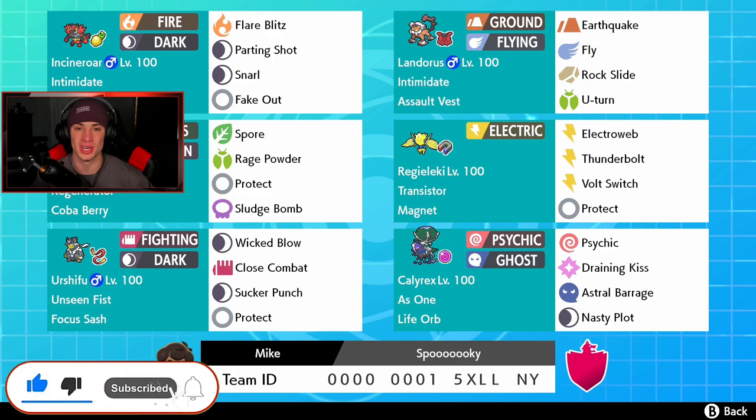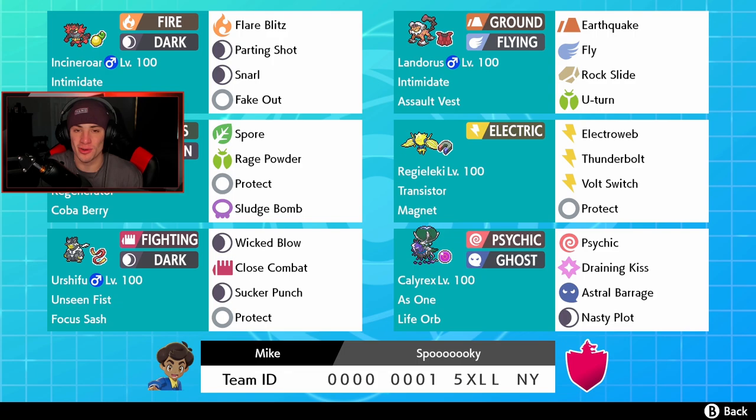Rocking out on this team, getting started in that top left corner like we normally do. We got Incineroar with the Intimidate ability and Shuca Berry as its item so it can eat up a ground move. We got Flare Blitz, Parting Shot, Snarl, and Fake Out. I love this moveset because I can take out special attackers easily and have Parting Shot to dip in and out. Next up we got the Assault Vest Landorus - double Intimidate team, so physical attackers are not standing a chance.